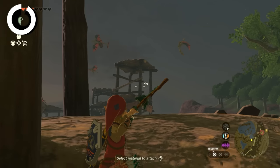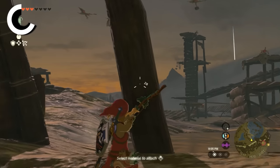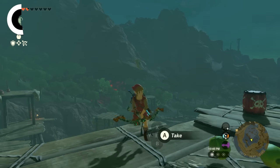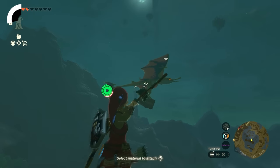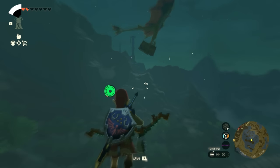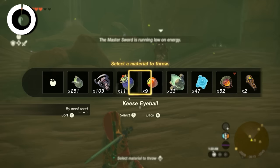Arrokudas are flying creatures that typically glide over their territory, attacking when they notice an intruder. They usually pose little difficulty as they will literally just die to a single arrow. If you struggle to hit them, you can jump from a position of suitable elevation — somewhere really up high.